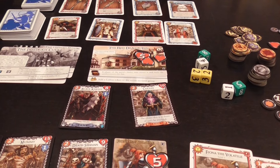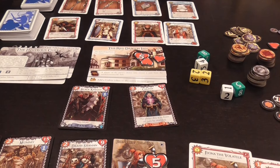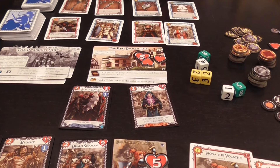Then you pass the turn marker to the left. This is how you play Battle for Greyport. You continue building your deck, attacking, playing heroes and items, and attacking monsters, until either a hero is killed and all players lose, or you defeat the final boss for the scenario, in which case the group wins.